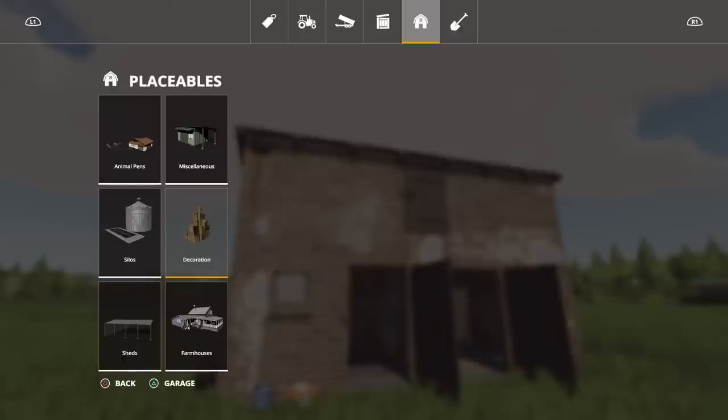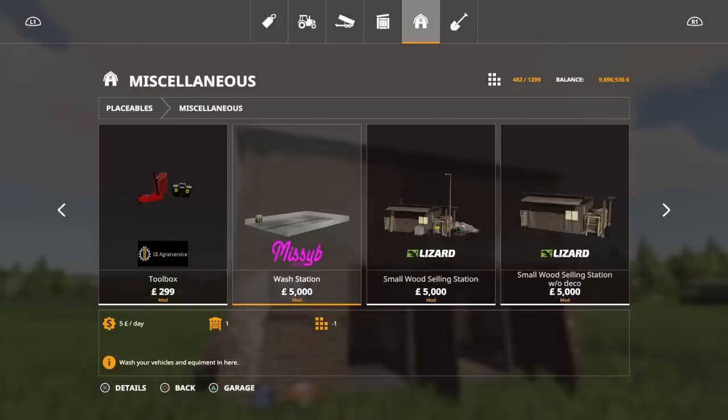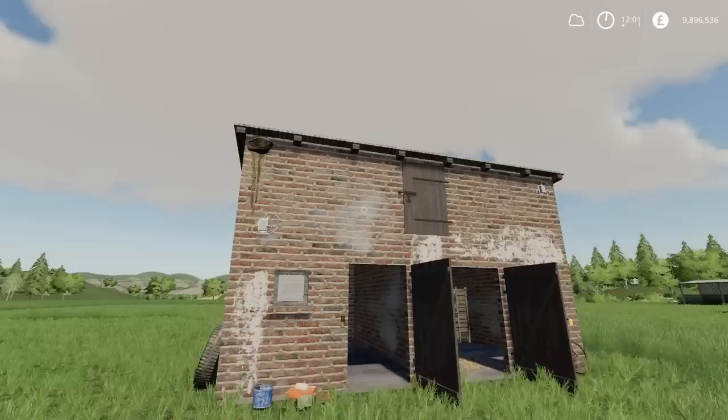The wash station by Missy B — it's also 5,000 and it's listed under Missy B, under miscellaneous in placeables. So there you go — that's those two.